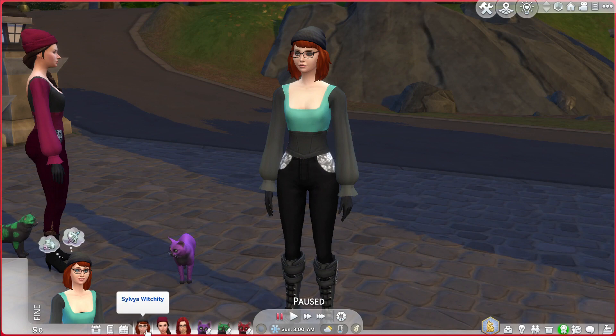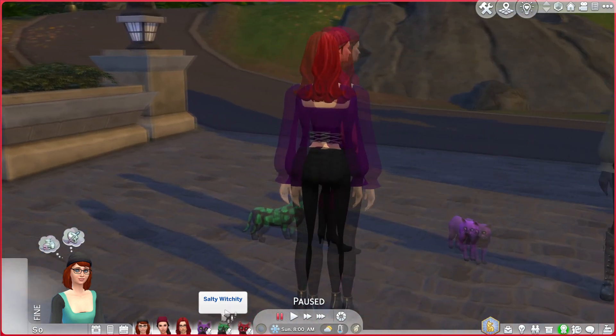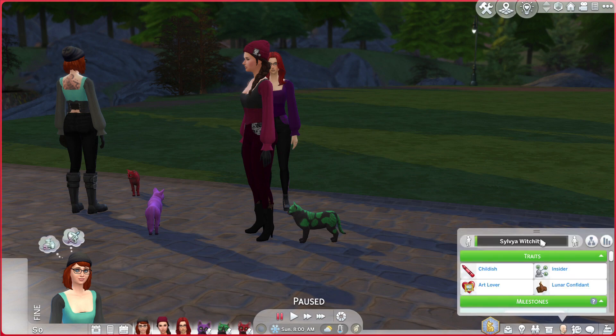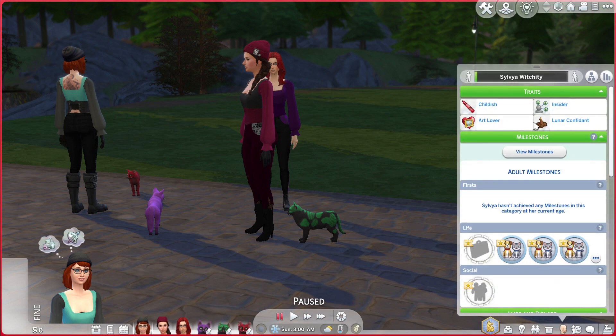First off we have Sylvia Witchery, and she has a familiar — her familiar cat is Salty Witchery. Each of the occult characters has their own familiar; it's part of the rags to riches challenge. Sylvia is a werewolf, so she's Luna confident from choosing a werewolf aspiration. She's an art lover, childish, and an insider.